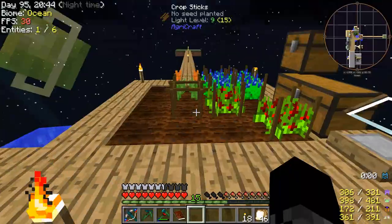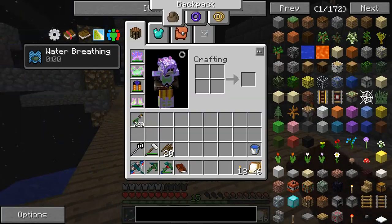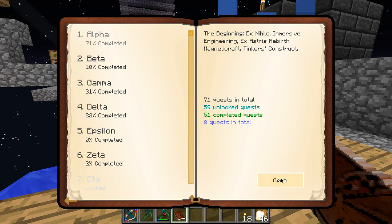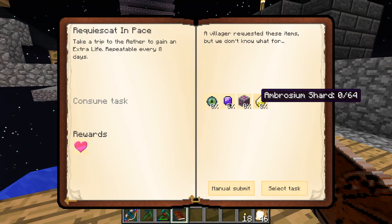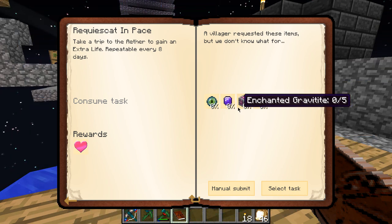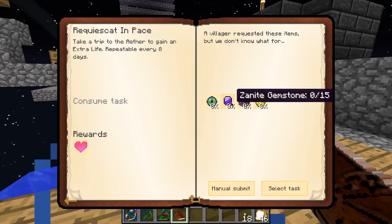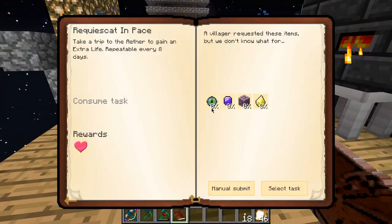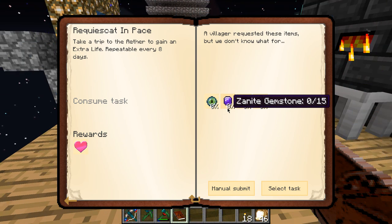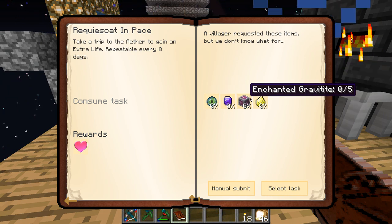So ways to get more lives — we need lives, right? This is the only thing I can think of. I need Xanite and Gravitite — Enchanted Gravitite, for that matter — and more Ambrosium Shard. All of that is in the Aether. And the Aether is dangerous, as you know. Because I nearly died there a few times. So we've got to be more careful.